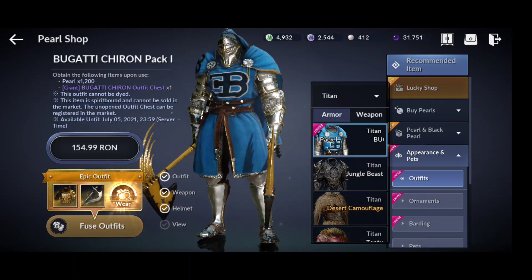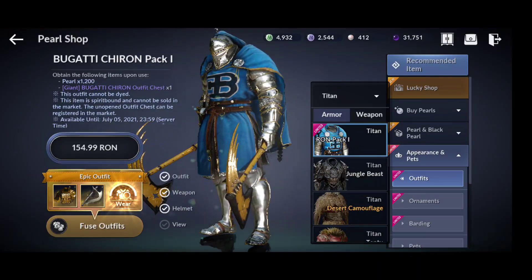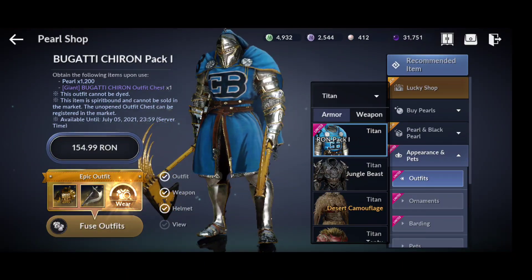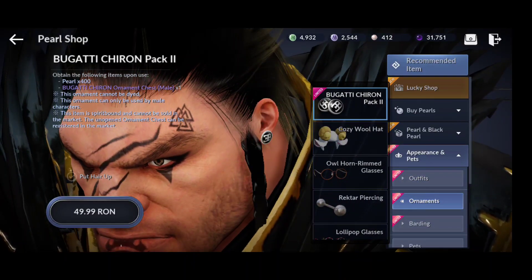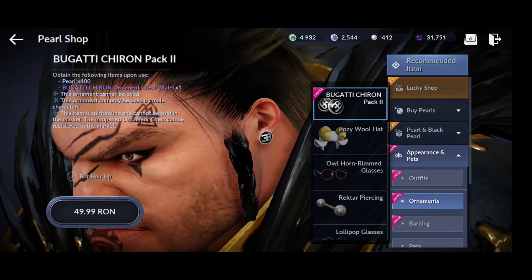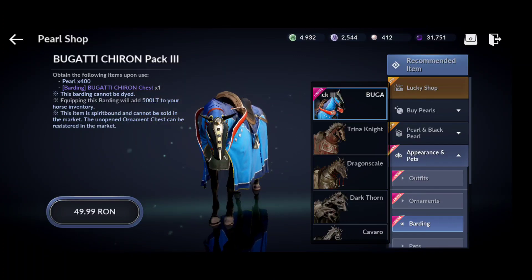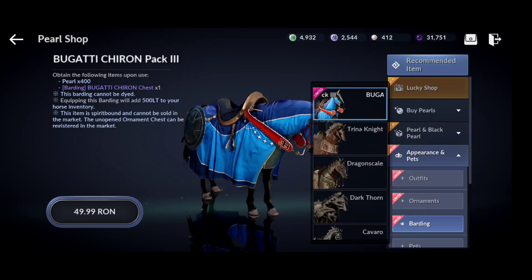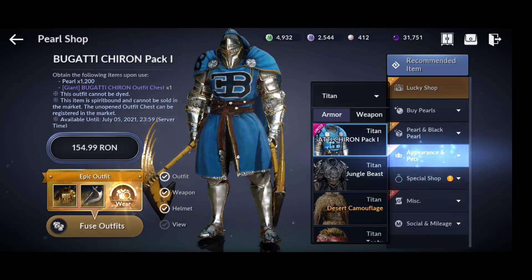In the collaboration shop, you can get Bugatti-inspired items — specifically the Bugatti Chiron, which is one of the latest Bugatti models. You can see the Bugatti emblem. You can get costumes, ornaments, and even Bugatti earrings, but you need to spend real money. There's also a horse skin so your horse will be a Bugatti, which looks good — but again, that also requires spending money. Sadly, it would be nice if they made something for free-to-play players.